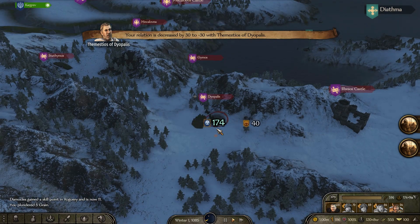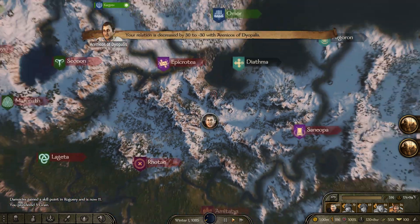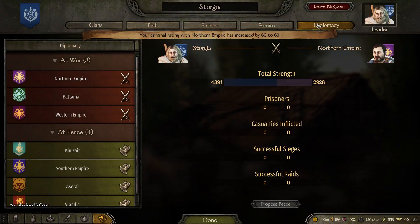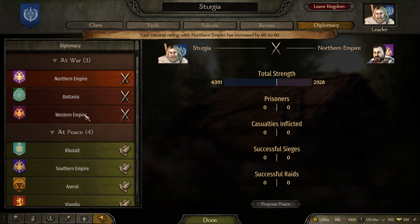Okay, let's leave the raid. We can see that they are now red on the map and they should be listed as our enemy. So we just declared war on the northern empire.